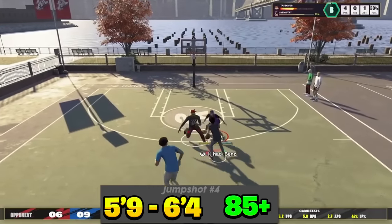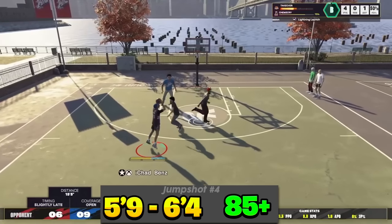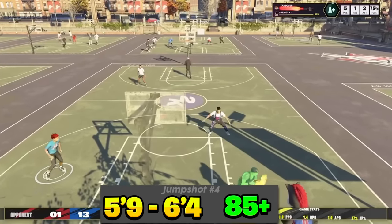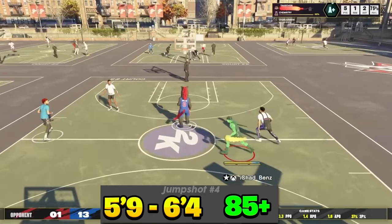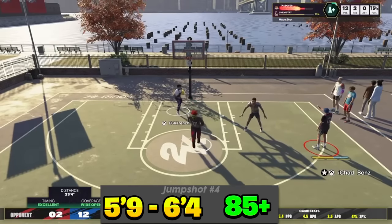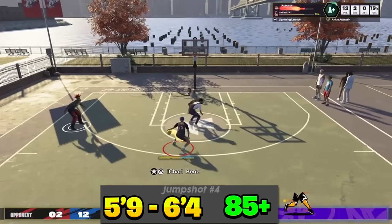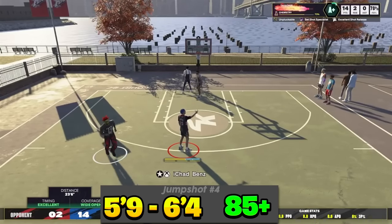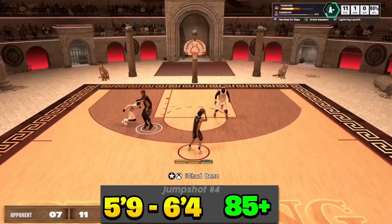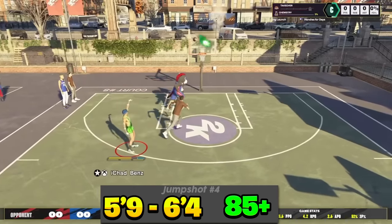Jump shot number four is also for small guards — 5'9 to 6'4 — and it's coming from my boy Chad. He is always one of the top guards in the game, competes in a lot of wagers, and I've competed alongside him. He's been super consistent to start 2K25 and is usually regarded as one of the best shooters in every 2K. He found this jump shot using base Cam Thomas, which is actually one of the best bases in this 2K, especially for small guards. You only need an 86 three-pointer or midrange for this — basically any small guard should get it.